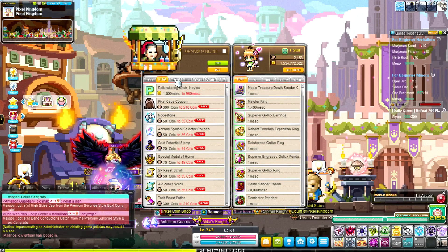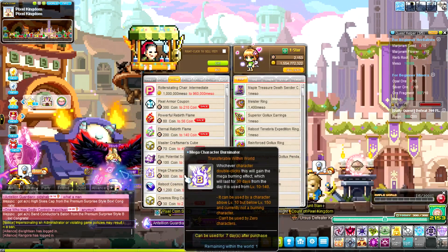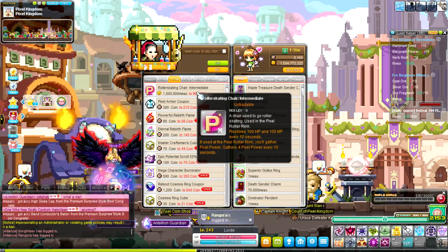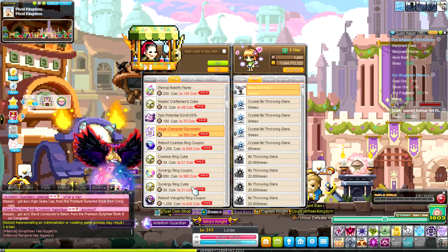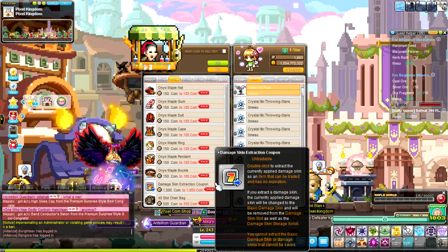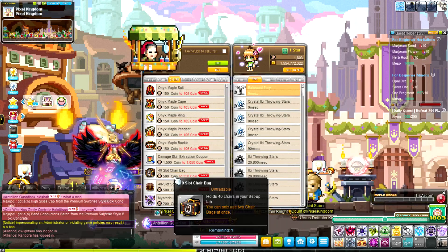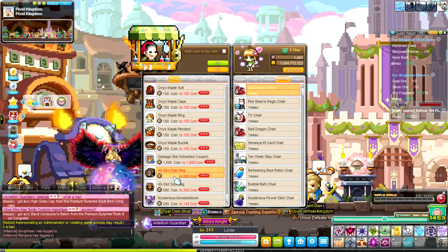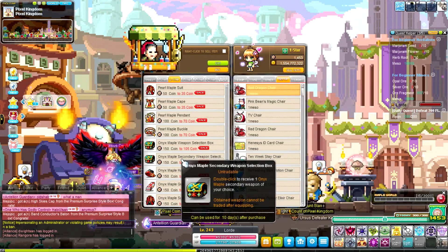It is the 30% off day for the Pixel Island shop, so I'm going to buy a few things. The main one is the character Bernadar — that was the one thing I really wanted. I'm also definitely going to buy the 40-slot chair bag.